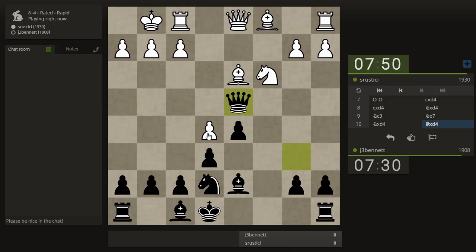Now he needs to defend the e-pawn. Sometimes you don't have to defend it because it's too dangerous to take. I don't know if this is one of those cases. Maybe he could have played knight to b5 — if I take, he takes back with check and I'm still losing my queen, so I would have to retreat my queen.